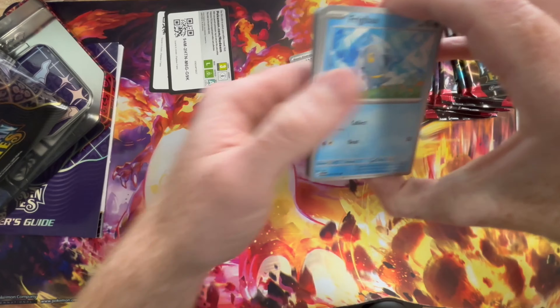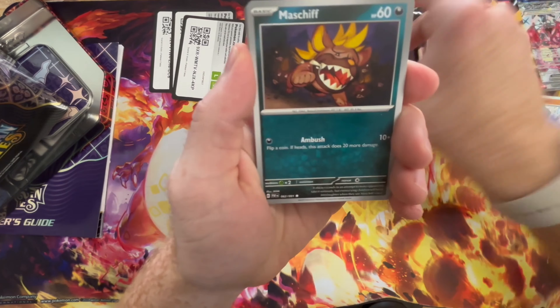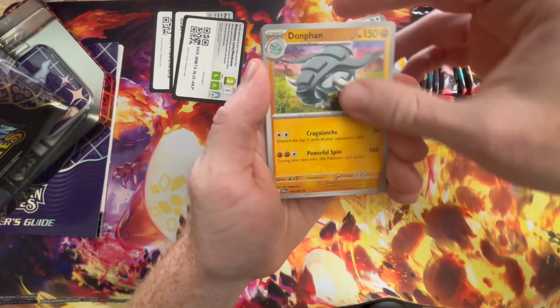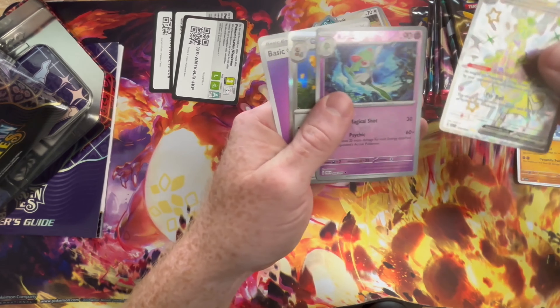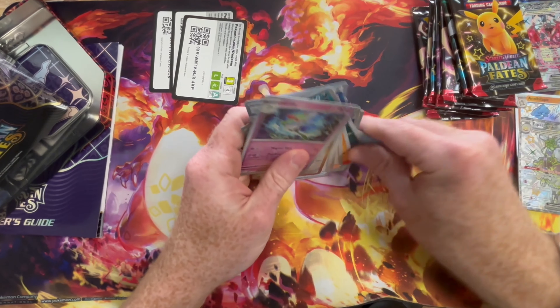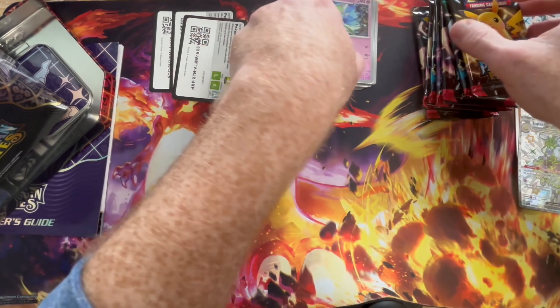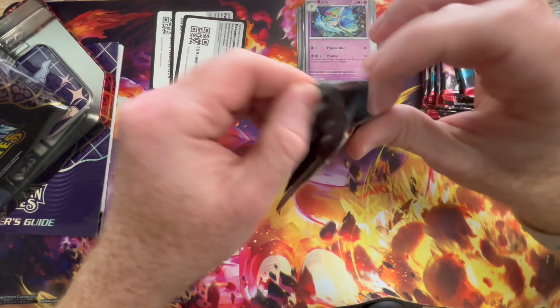Getting into another pack. Let's see what we can do today — another Espada. Looks like it's going to be one of those days, which is fine. I'm cool with duplicates because then we can sell them and buy even more packs. But I will say we're getting to the point where I think we're going to end up buying some of the baby shinies we're missing, which is a little disappointing.